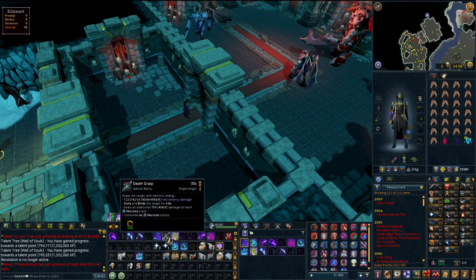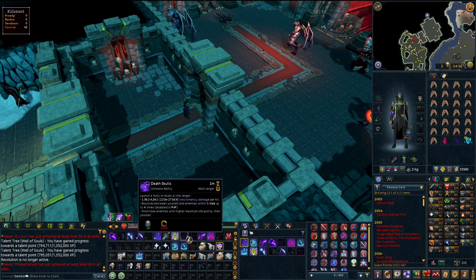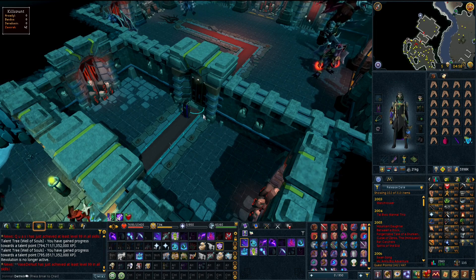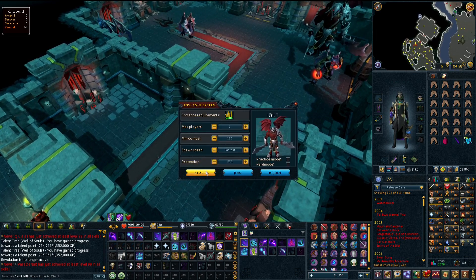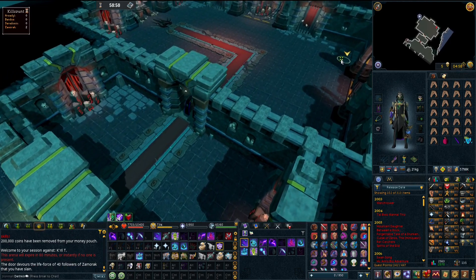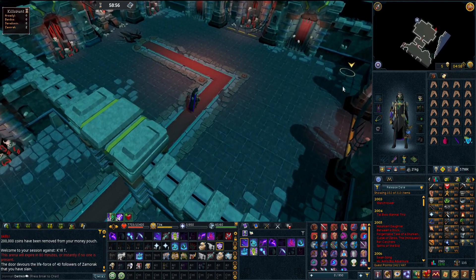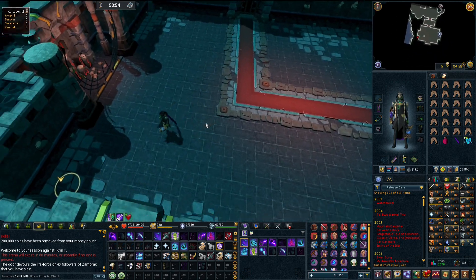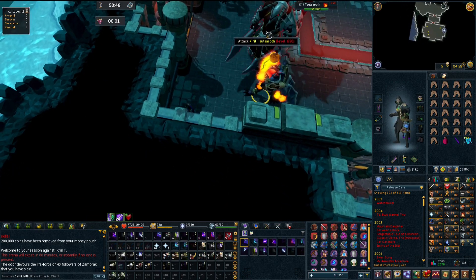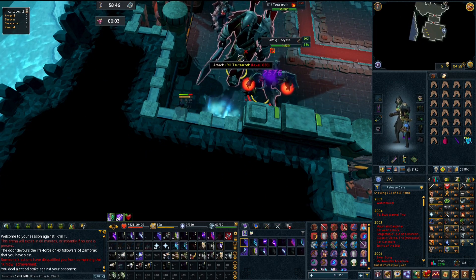We'll use Death Grasp, Bloat, and Death Skull as often as we can. For now let's just do an instance encounter and hope for the best - I'll show you probably one kill and then we'll go from there. We'll do the typical strat where you sit in a corner and AFK. I am going to have a ghost which is good, so we'll be a ghost boy here.